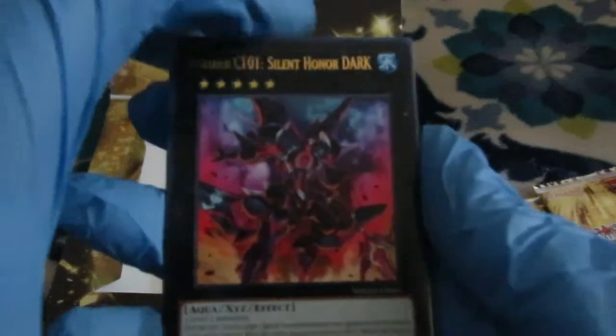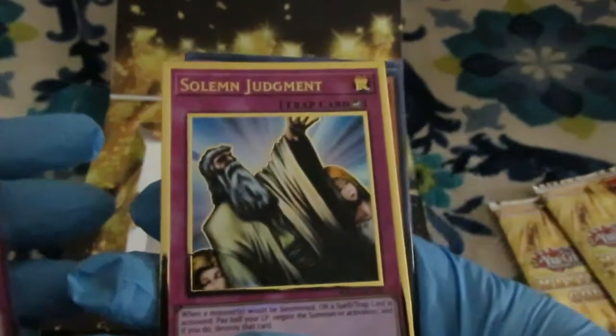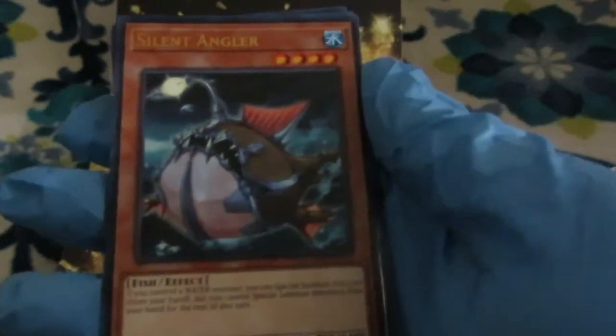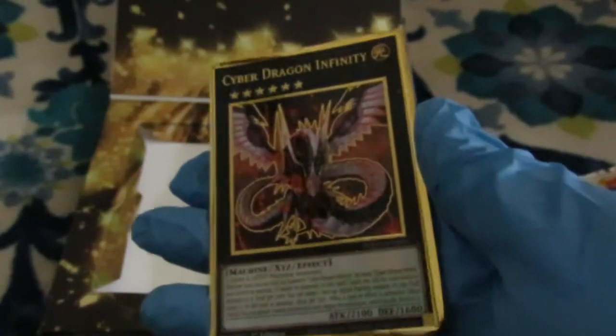Next pack: Chaos 101, Silent Honor Dark, Union Scramble, Solemn Judgment — very nice. Silent Angler — that's a good card for Plunder Patrol. And Cyber Dragon Infinity. Look at how great that looks. That looks amazing.